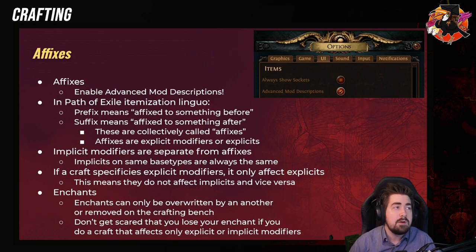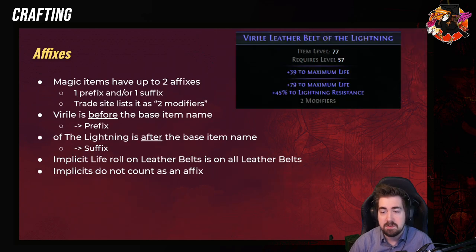For example, some people are really worried that if they scour a rare helmet, they'll lose the enchant. No — you would have to literally open the crafting bench and click remove enchant, or enchant over it.